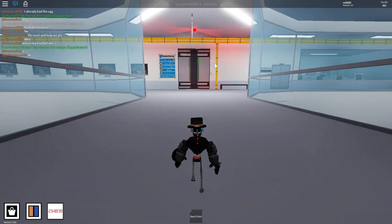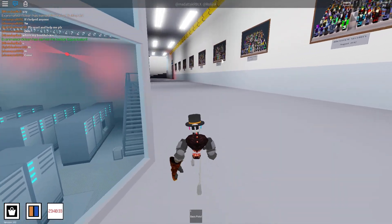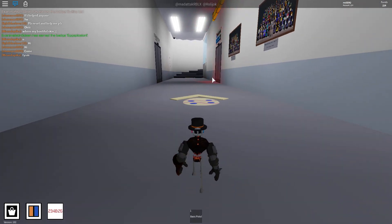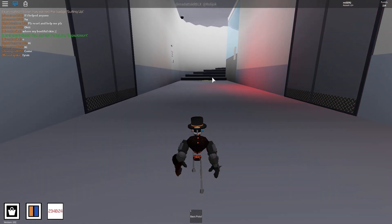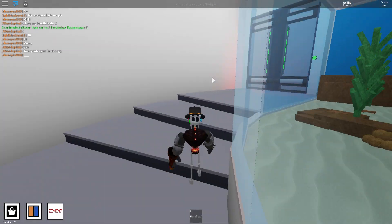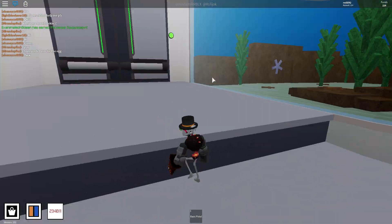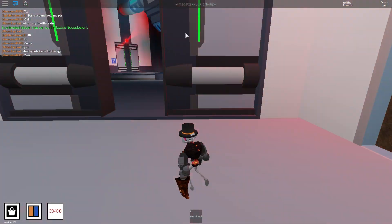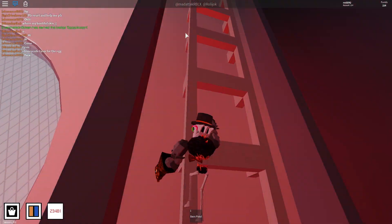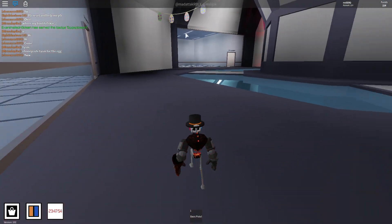Alright, we're almost there I think. Take a left here. Keep it going — so we have to go up here. There's actually a ladder you can just walk up instead of going to the elevator — it's much faster to do that.